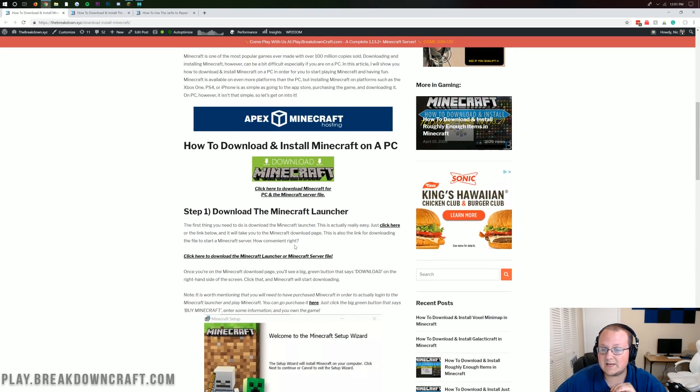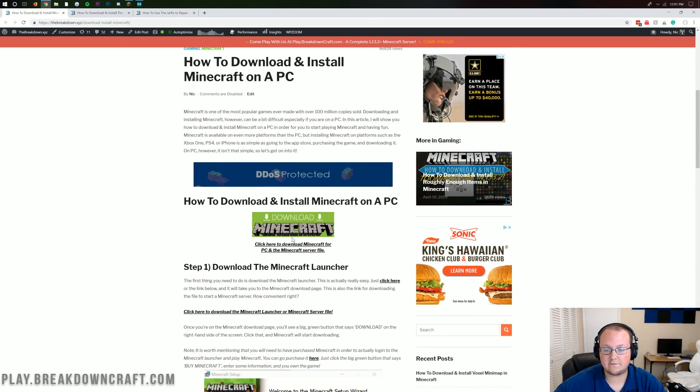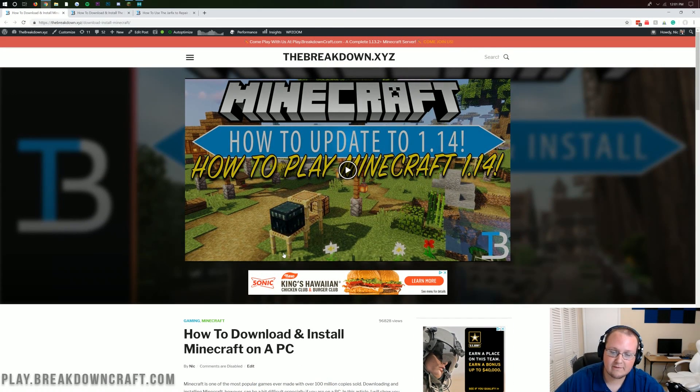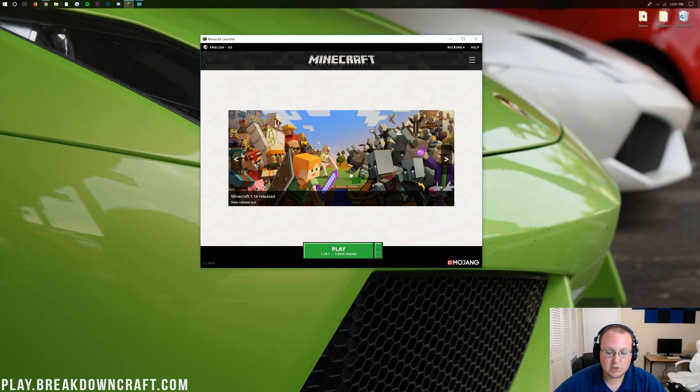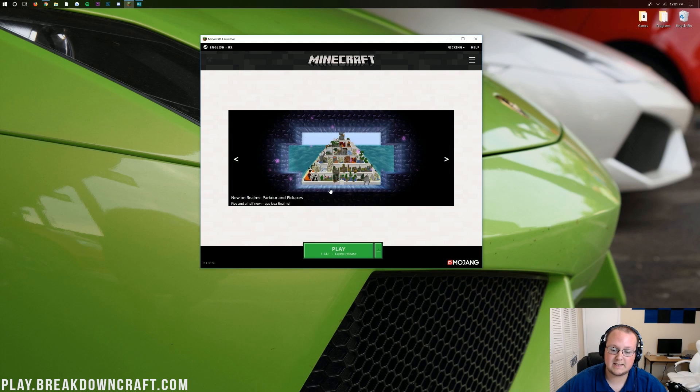The biggest thing is that you need to own Minecraft — specifically Minecraft Java Edition, which you can purchase from Minecraft.net. Once you've purchased Minecraft and got the launcher installed, you should just be able to go to the little green arrow next to the play button, click on 1.14.1 latest release, and click play.